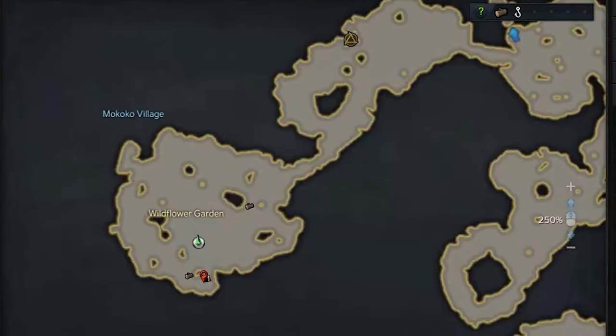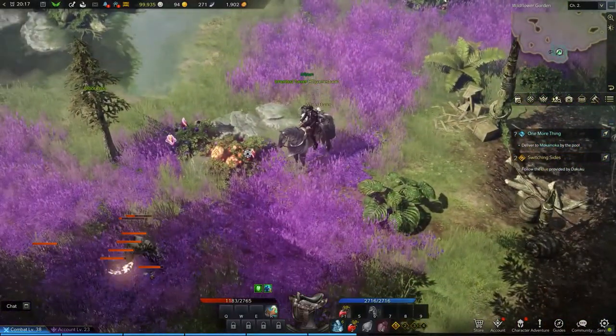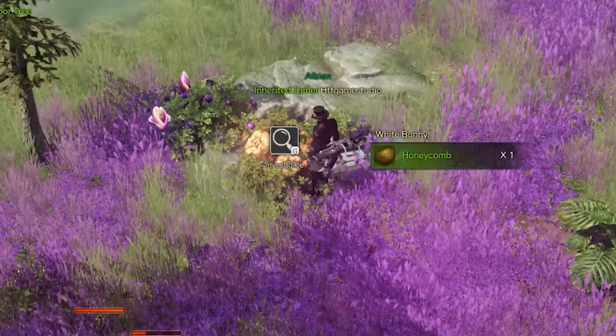From there, you have to reach the next area to the bottom left and explore the bottom central cavity in this location. Here, not far from some boulders, you will find a yellow plant to interact with. That will give you an uncommon item called the Honeycomb.